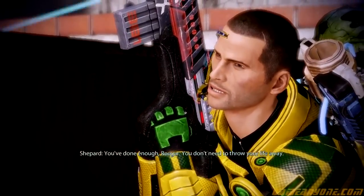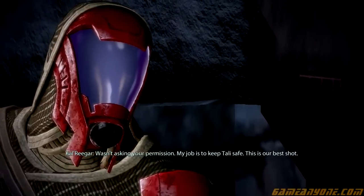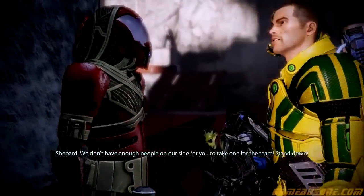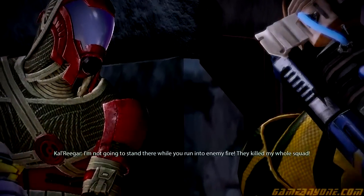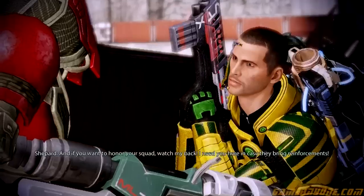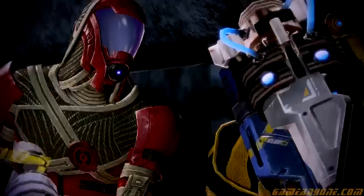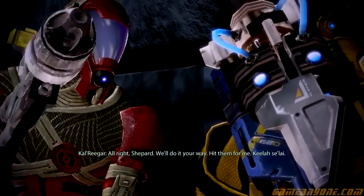You've done enough, Rieger. You don't need to throw your life away. Wasn't asking your permission. My job is to keep Tali safe. This is our victory — we don't have enough people on our side for you to take one for the team. Stand down. I'm not gonna stand there while you run into enemy fire. They killed my whole squad. And if you wanna honor your squad, watch my back. I need you here in case they bring reinforcements. Alright, Shepard. We'll do it your way. Hit him for me.